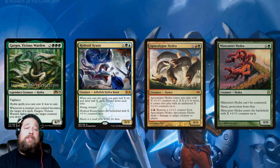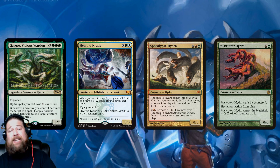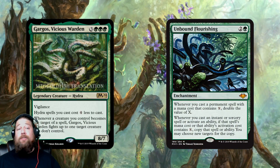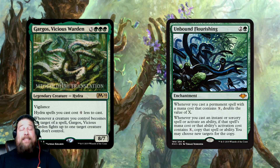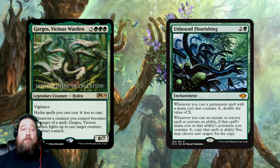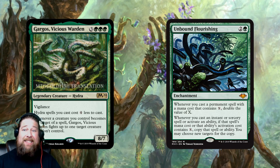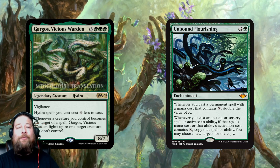In a Hydra deck this is really powerful, though a little expensive — you have to get Gargos down for six mana, then start casting your Hydras. But if you ramp into it you'll have a really explosive Hydra turn after. We also just got Unbound Flourishing, which is perfect for a Gargos deck. With both Gargos and Unbound Flourishing out, cast Mistcutter Hydra for one mana: get four X from Gargos, double it with Unbound Flourishing — you get a one-mana eight-eight. Super sweet combo.